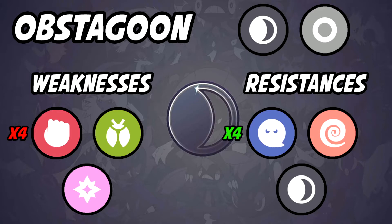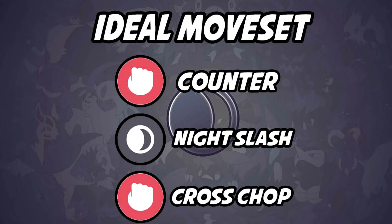Let's look at the ideal moveset. There's really only one ideal moveset because it's the best hands down: Counter, Night Slash, and Cross Chop. It is only 10,000 Stardust to get the secondary move, which is great especially since this Pokemon is super good in PvP. Counter gains a whole bunch of energy, Night Slash can give you an increase in attack, and Cross Chop is just fast. It only takes like two or three Counters and it's already charged up. This Pokemon can not only take hits but deal out damage — especially if it gets a Night Slash attack boost. This Pokemon is a monster.